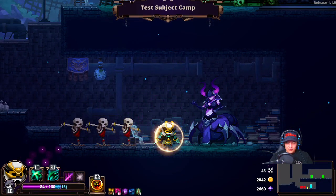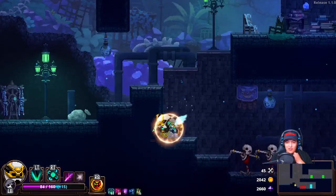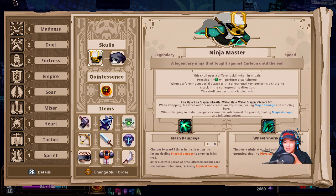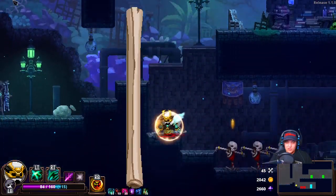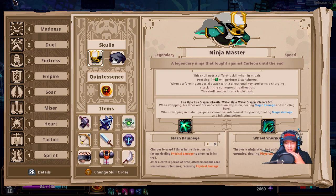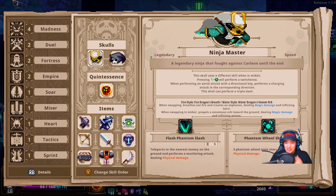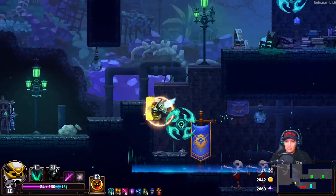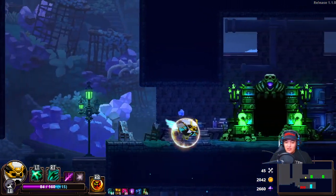Beautiful — he looks very cool. He has different abilities whether he's in the air or not. While performing an aerial attack, the directional key performs a charging attack corresponding with direction — Skull Control. Fire Style: dragon's breath. Water Style: water dragon venom orb. When swapping, brings fire explosion dealing magic damage. When swapping mid-air, charges forward. The wheel shuriken does the same thing. Teleports to the nearest enemy on the ground. Three phantom wheel and ninja stars spin dealing physical damage. I think you want to be in the air.